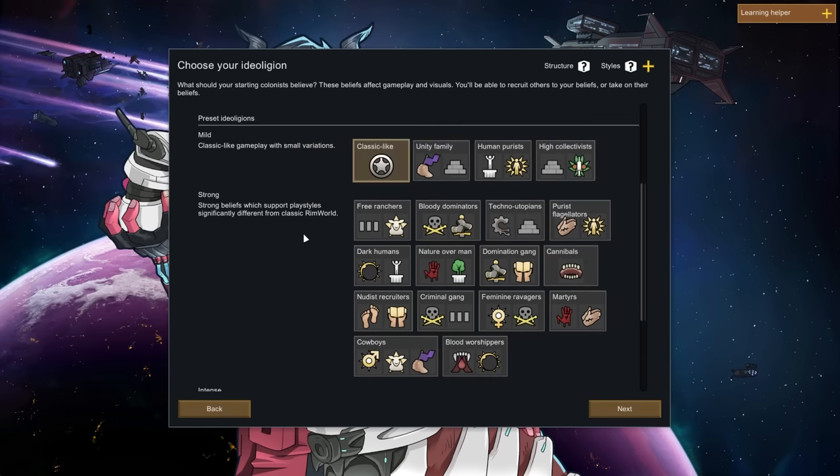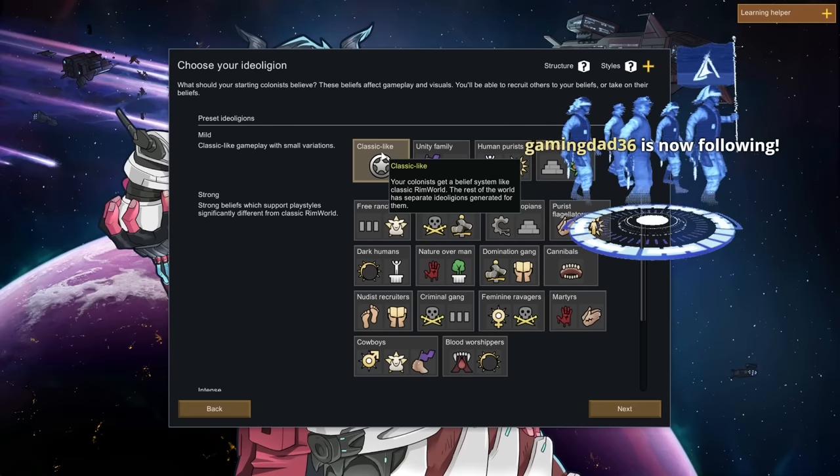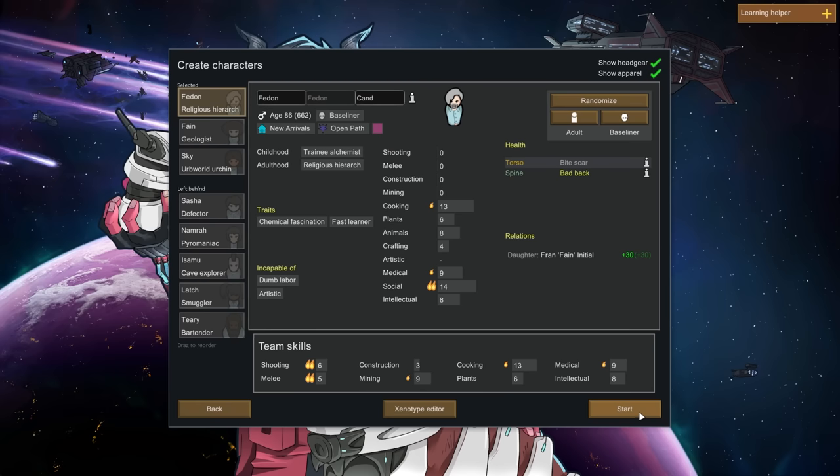All right, everybody good with classic ideology? Let's see what happens. Age 26 — I read that wrong at first. The 86 is probably days or something. Classic ideology it is.